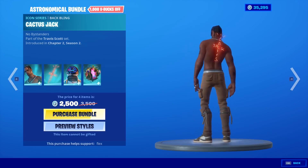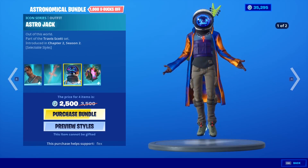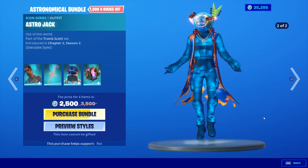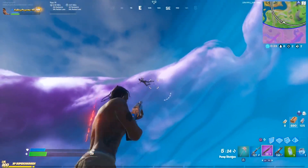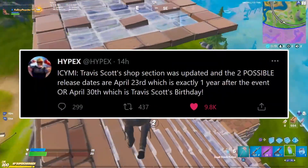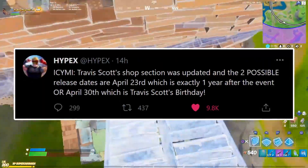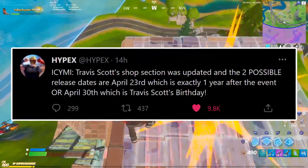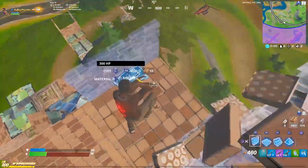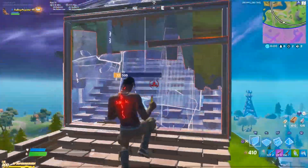The whole community was starting to lose hope that the Travis Scott skin would ever return — that was until Fortnite's 16.20 update released and some Fortnite leakers discovered secret information that it would be returning very soon. Popular Fortnite leaker Hypix tweeted saying Travis Scott's shop section was updated and the two possible release dates are April 23rd, which is exactly one year after the event, or April 30th, which is Travis Scott's birthday. This sent the whole Fortnite community into a mad frenzy of excitement and confirmed that the Travis Scott skin will literally be returning very soon.